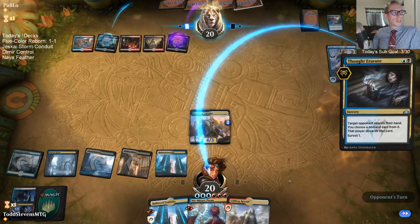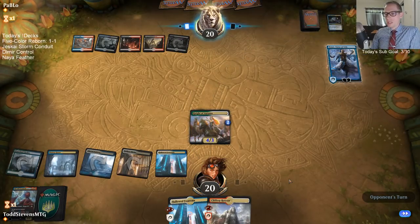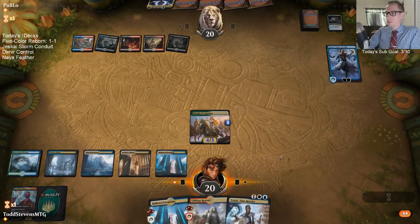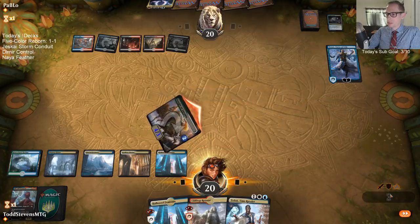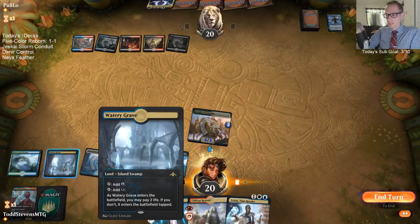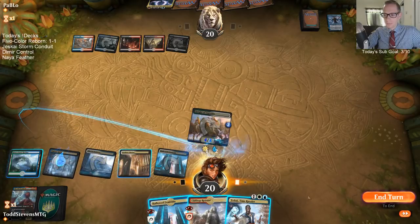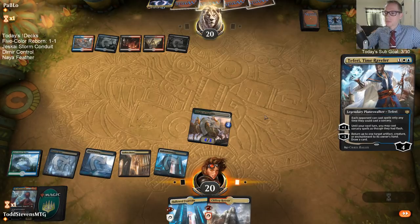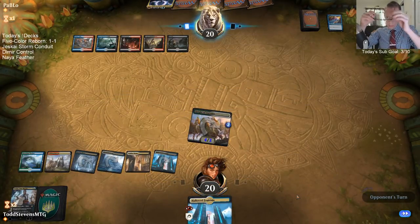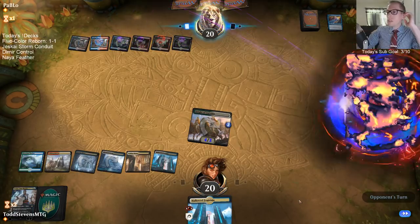For the Tezzeret deck, the Dimir control we're going to play here is an interesting idea. I'm wondering how even playing a Tezzeret Karn deck with Immortal Sun — because these Planeswalkers are just so incredibly vital. Playing Immortal Sun with Tezzeret and Karn could be good. Got to play the red source in case of a Disinformation Campaign making us discard a card. We'll just get rid of this Fountain if they tick up — tick down — perished.